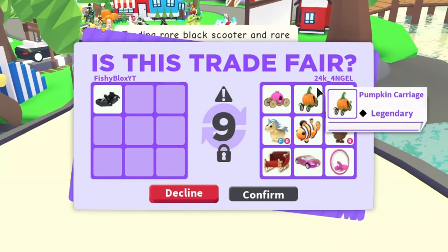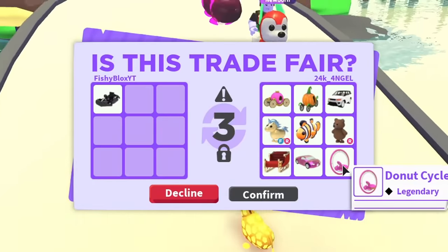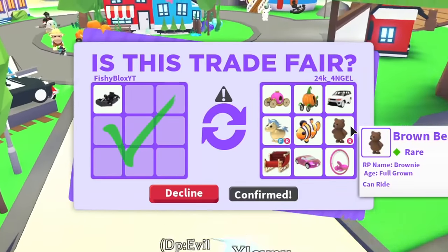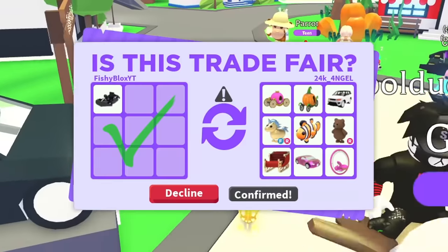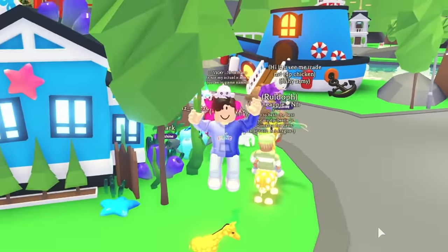They put two rare vehicles — the princess carriage, which I think is still in game, same with the Tiffany car. The donut cycle is probably not in game anymore, so that means I got three out-of-game vehicles, plus the golden unicorn with fly and ride, and an out-of-game brown bear. I'm going to hit accept and there we go — we just got the first trade done for the go-kart and received so many amazing items!